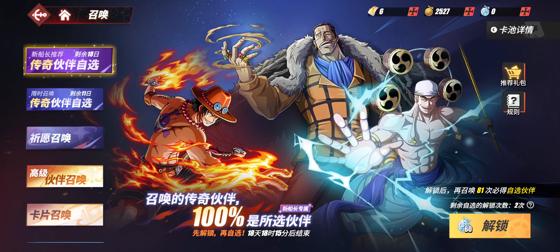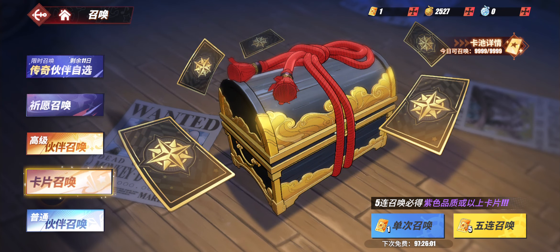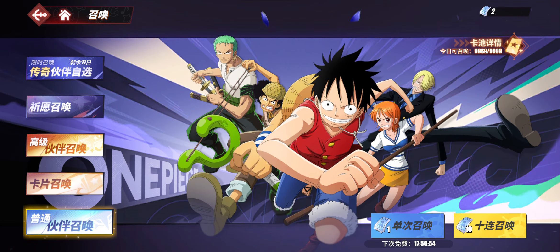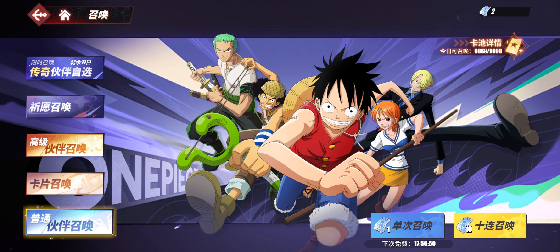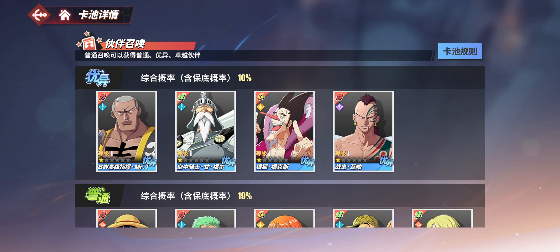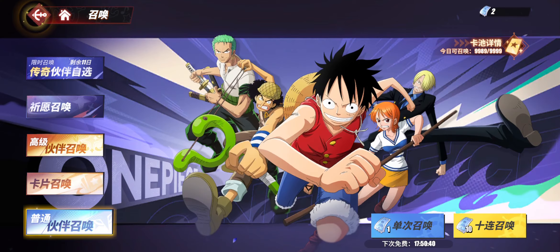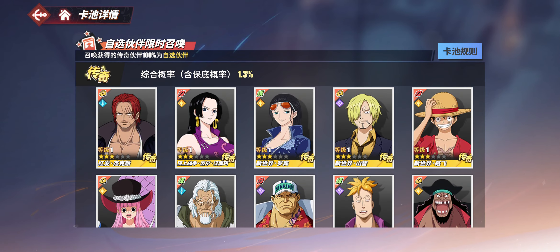Then to the left is the summoning menu. Here are all the character banners. This banner right here is basically for your character cards — you can do a times 5 summon or a times 1. This one here is your basic premium summon, and you can always check the character pool at the top right to see characters and their drop rates.